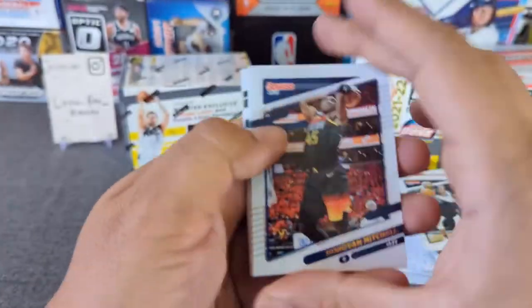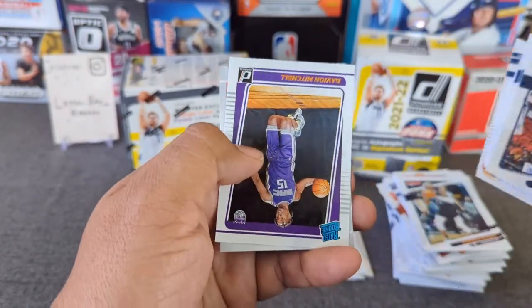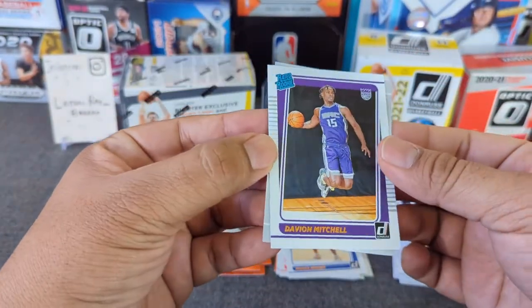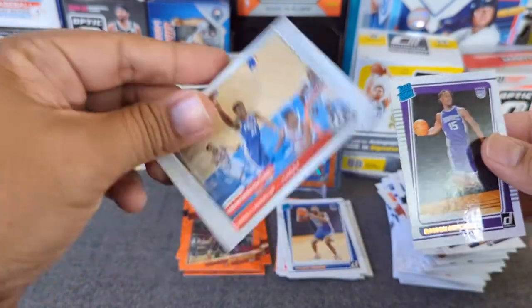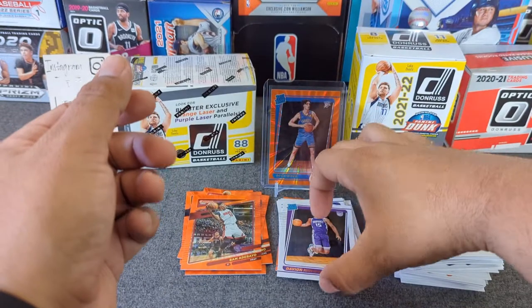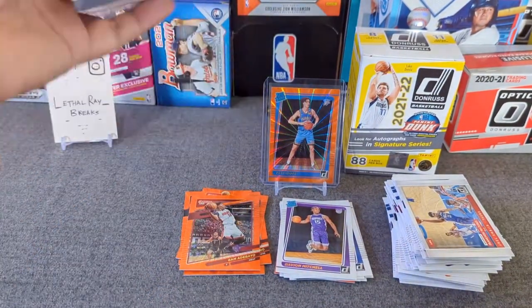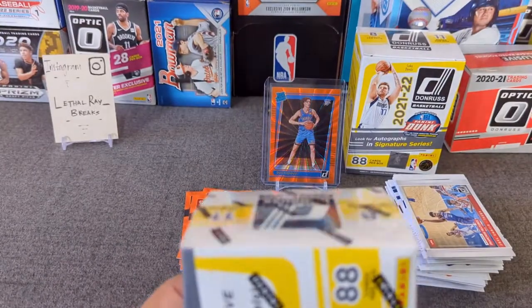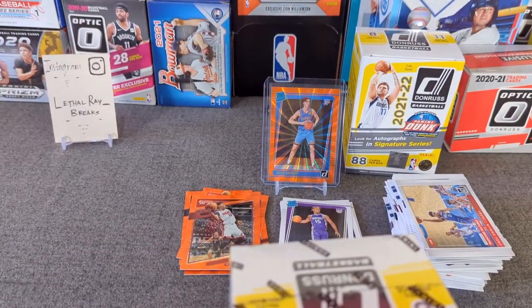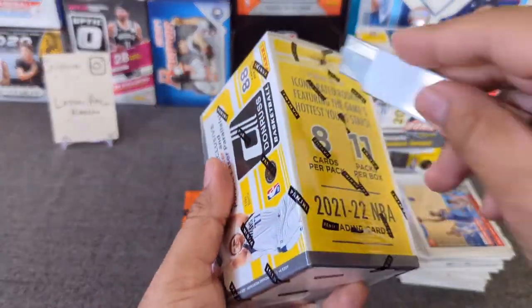See a Piston rookie in here. And we got one more rookie — Davion Mitchell and a Joel Embiid franchise features. So cool. We got one cool rookie out of that box. Let's see what the strong side has. Get this trash out of the way.